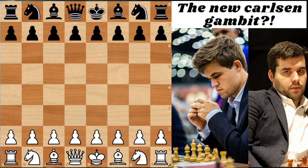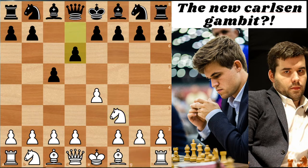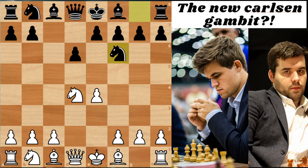So: E4, C5 - Carlsen playing with the white pieces, Jan Nepomnychi playing with the black pieces. We have Knight F3, D6, D4, C takes D4, Knight takes D4, Knight F6. So far so good - very standard stuff.